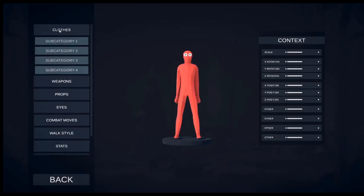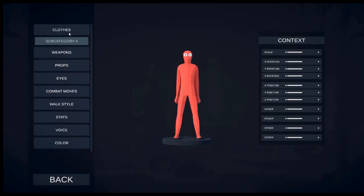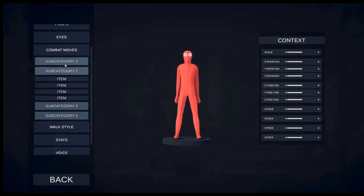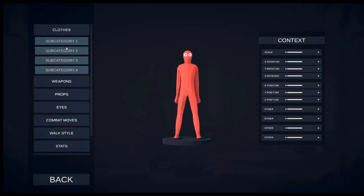Landfall has kept a lot of this under wraps, but the core concept and ideas have been made clear. A work-in-progress menu has been shown, allowing the user to change clothes, weapons, props, eyes, combat moves, walk style, stats, voice and finally colour. The possibilities are endless.